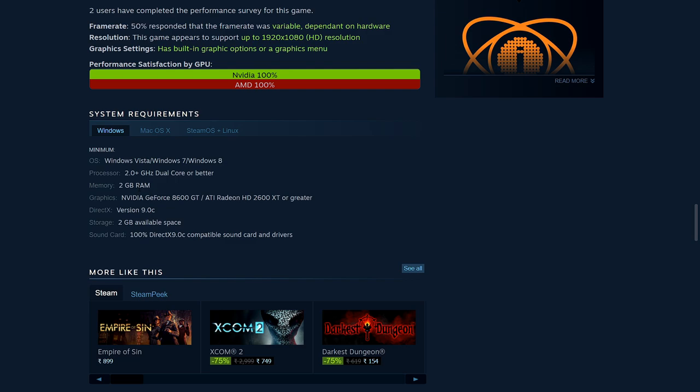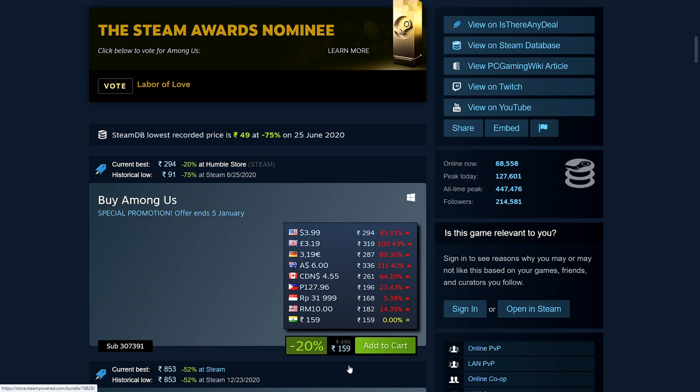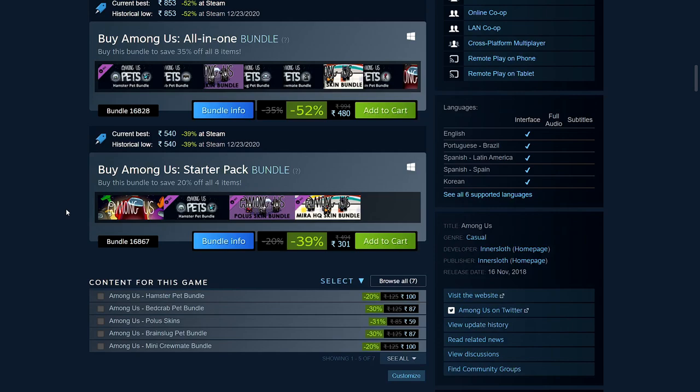Finally, Among Us — probably the most popular game of the year, with overwhelmingly positive reviews. It's 20% off: 159 rupees, $3.99, £3.19, €3.19, $6 Australian, $4.55 Canadian. Right now there are 70,000 players, with a daily peak of over 125,000. You also get head skins and cosmetics. It's tiny: only 250MB disk space and 1GB RAM.